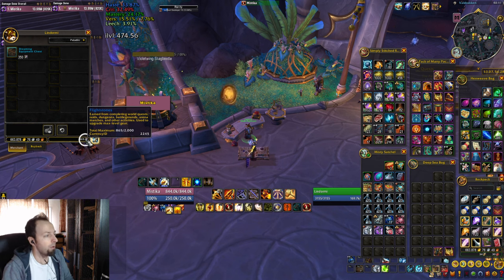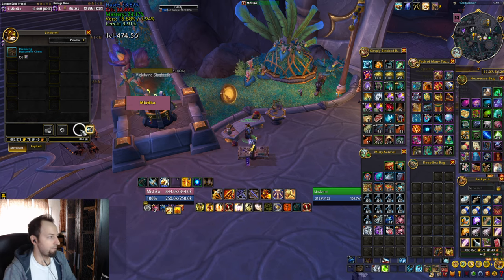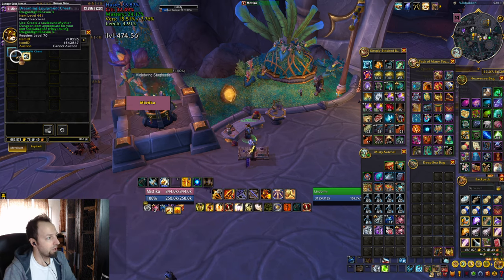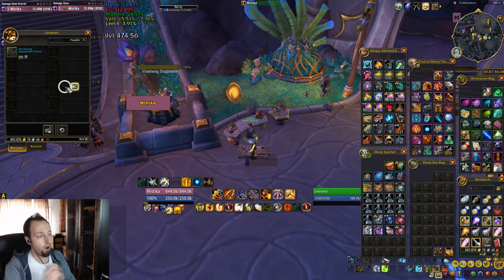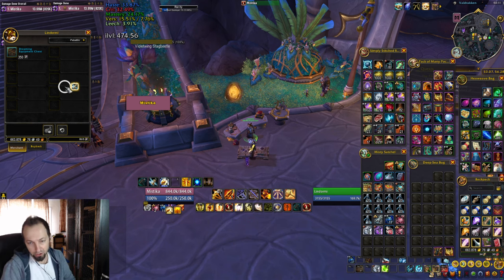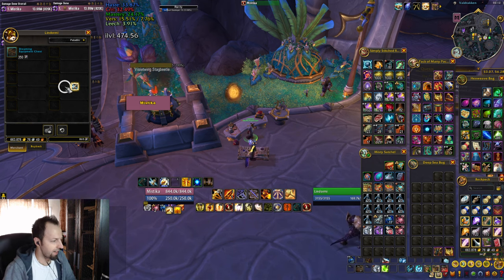Nevertheless, I think this is a great tip for new characters — if you're starting fresh, especially if you're capped on flightstones, which is the case for many main characters. If you have alts that are at 1000 rating and have extra flightstones with nothing to use them on, you can also use those to get even more items. If you're lucky enough, you can probably get close to a full set of 441 gear, which you can then use on the catalyst, etc.